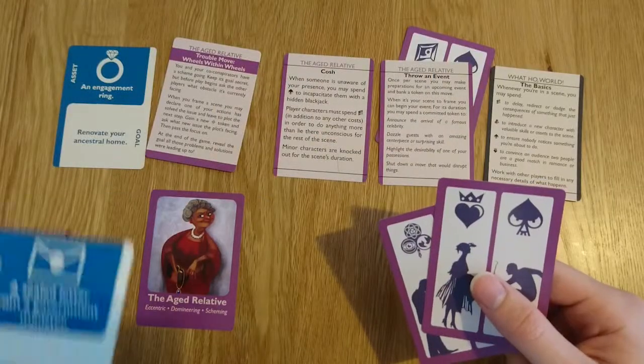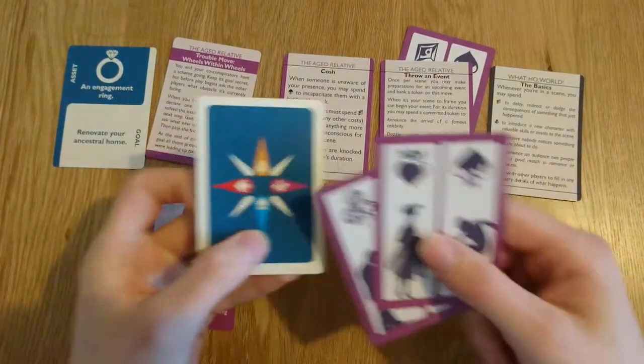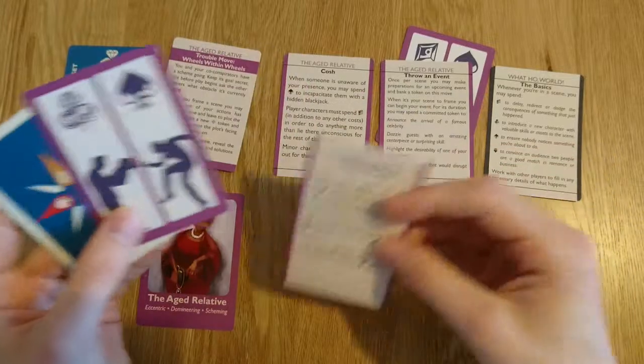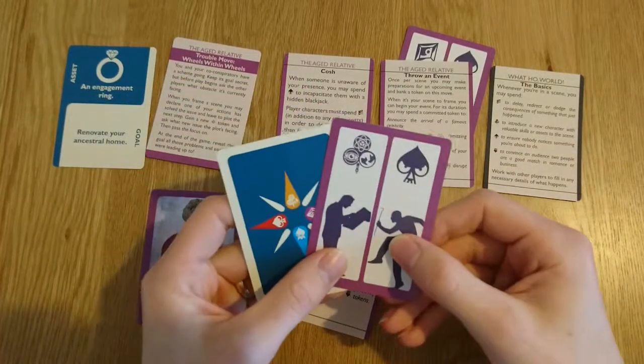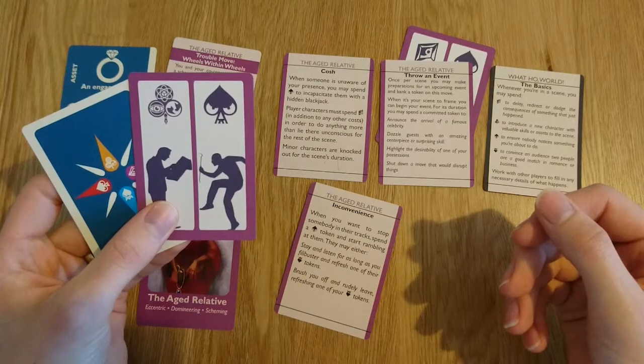Whenever you gain an excellence token — for example, when you use your trouble move or when you meet a goal — you take that excellence token into your hand and take one of your existing deck tokens and flip it over. Now you have that move to use in addition to your previous ones.